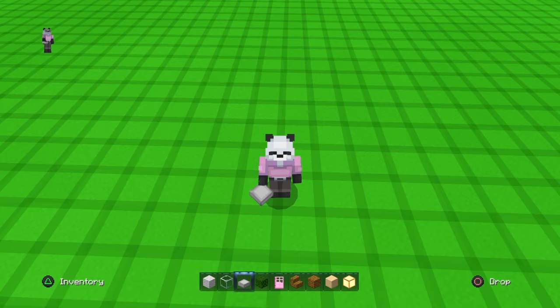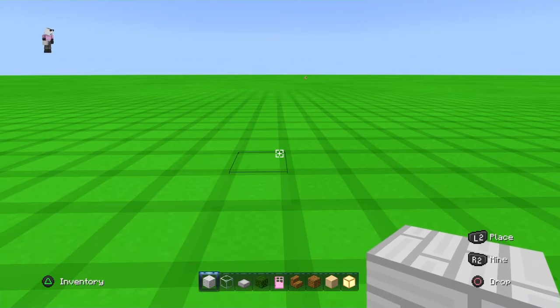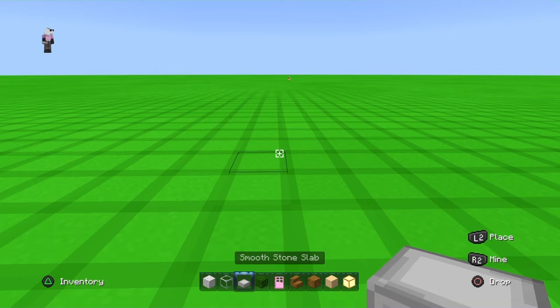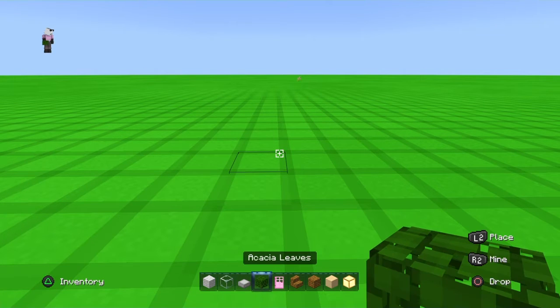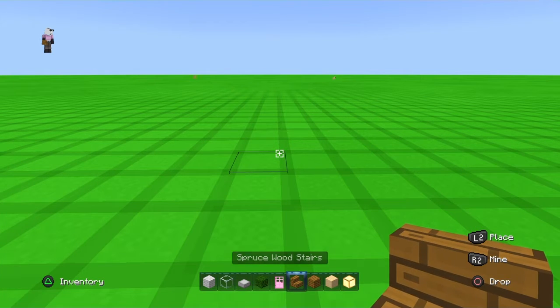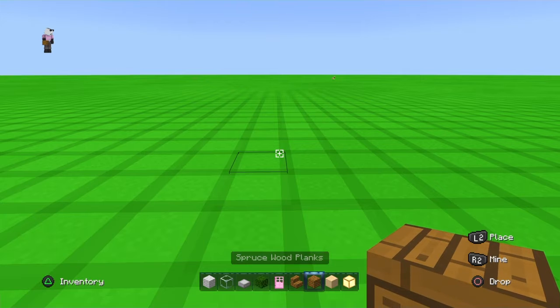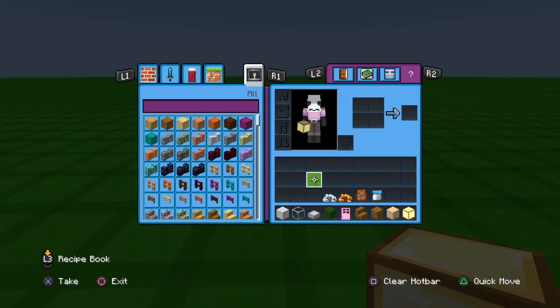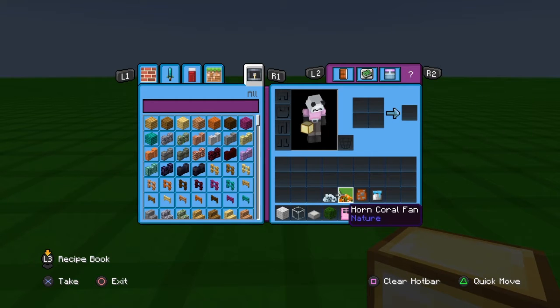I hope you guys enjoy the video and let's get straight into it. The materials you're going to need are: white concrete, glass, smooth stone slab, leaves, a door, spruce wood stairs, spruce wood planks, sand, glowstone, two different colors of coral for underwater, and any type of fish.